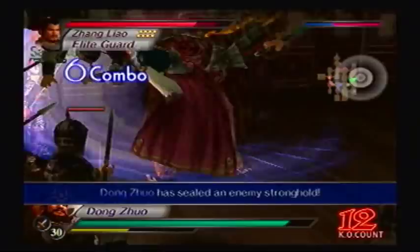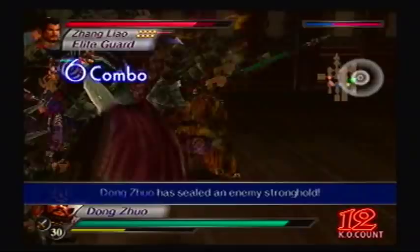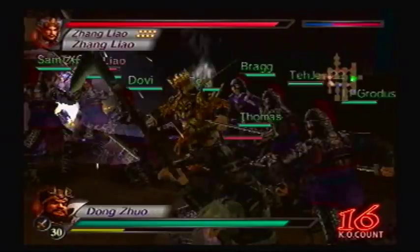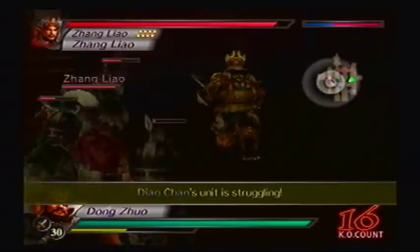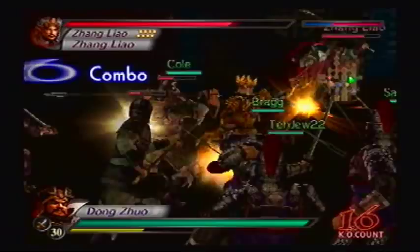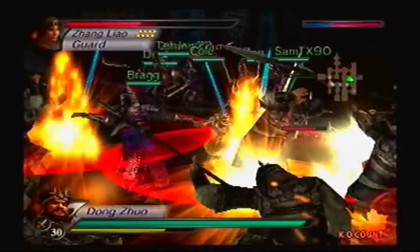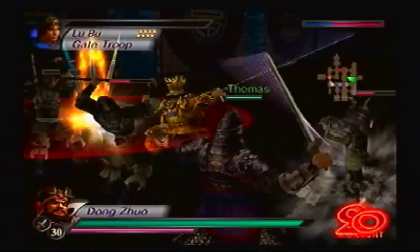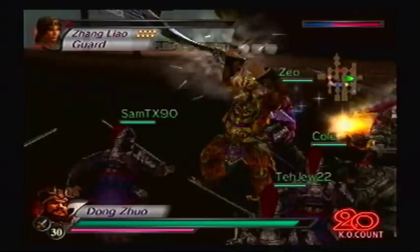Dong Zhuo's Musou leaves a lot to be desired. I mean, it causes an earthquake effect whenever it makes contact nearby. However, it just looks so weird and stupid. It can easily be countered — you just move out of the way. It has a slow reaction time; anyone can just move and there you go. There's just nothing intimidating about it. But I'll admit, he's not a very slow character. For somebody that looks so fat, he can move around.